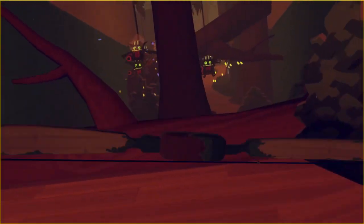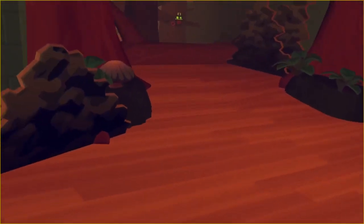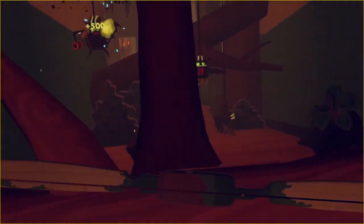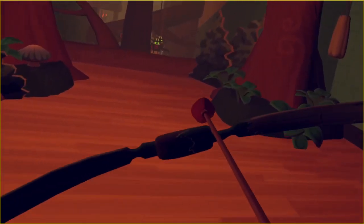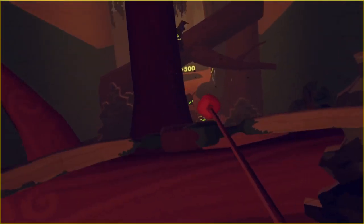Once you get to that tree stump you'll get six normal flyers all around here. You have this ground here as cover — they can't get past this tree stump, so you are completely fine just staying back here strafing. They only aim for your head.